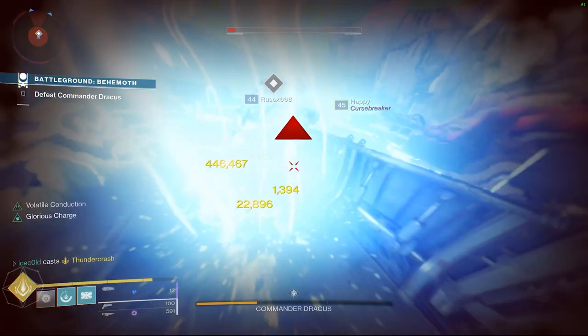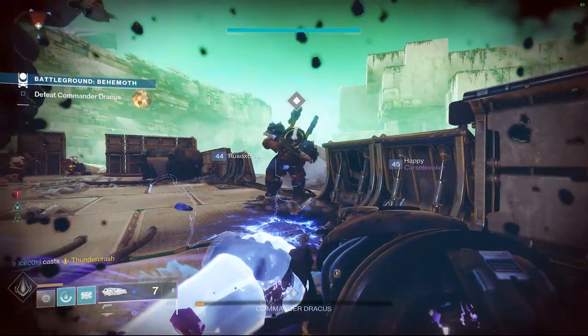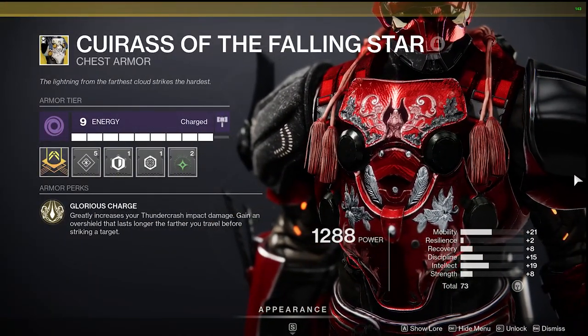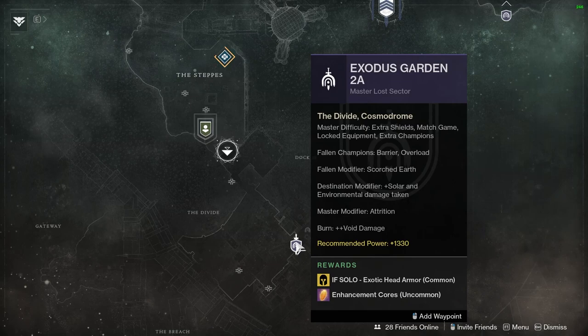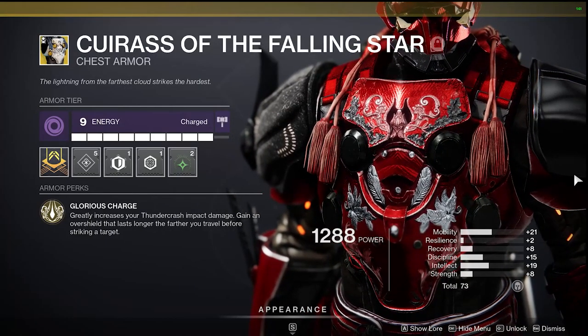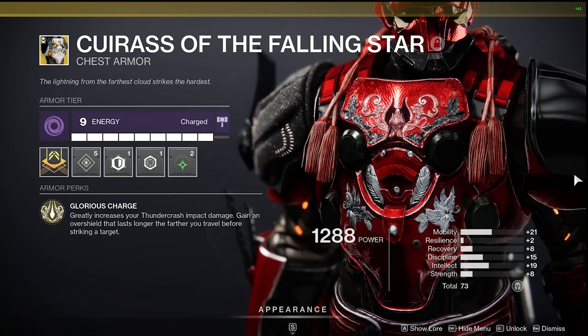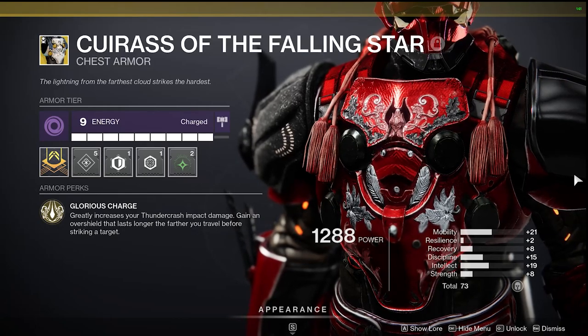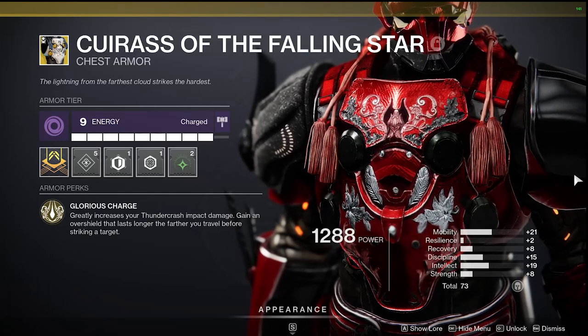To do this, the first thing you need is the new exotic for Titans introduced in Season 13, Curis of the Falling Star. You can get these by running Legendary and Master Lost Sectors on the days the chest pieces drop, and essentially this exotic doubles the damage of our Thundercrash super. On its own, this is already insane. Double Damage Thundercrash puts it at the level of Celestial Nighthawk Golden Guns and Chaos Reach Warlocks wearing Geomag Stabilizers.